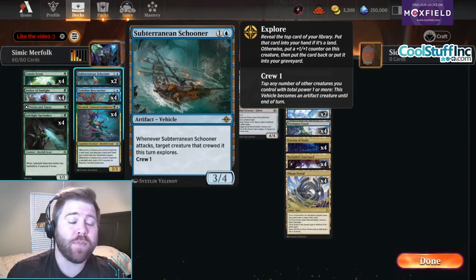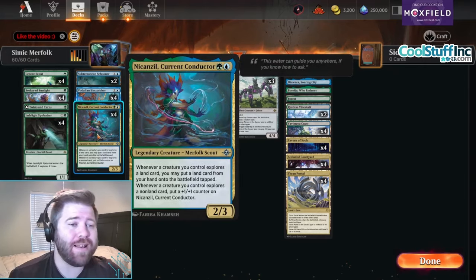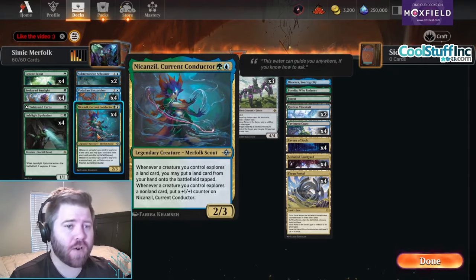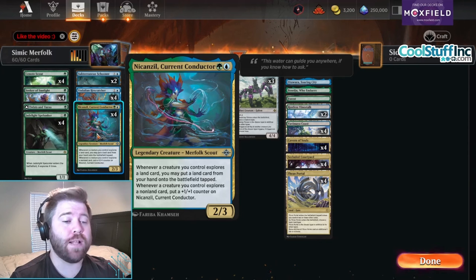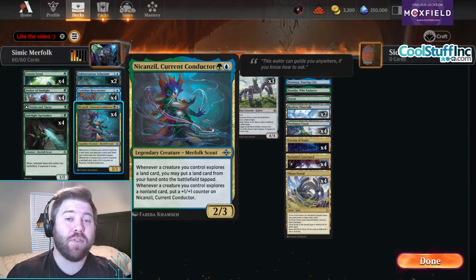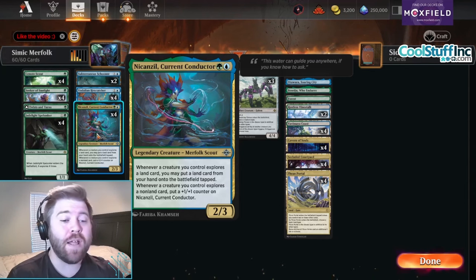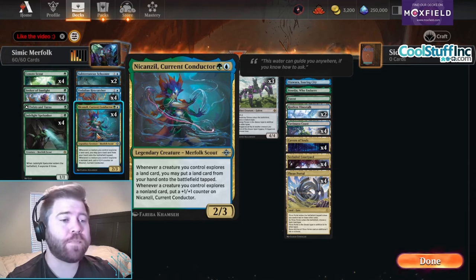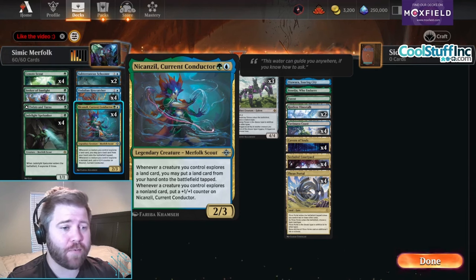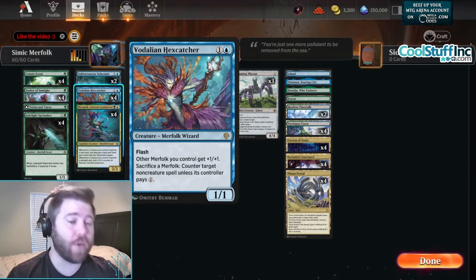We have a new card here - Nicanzil Current Conductor, two mana two-three legendary. When this explores a land you may put a land from your hand on the battlefield tapped, which is absolutely absurd. Whenever a creature you control explores a non-land, put a one-one counter on Nicanzil. That's really cool - it gets a counter for other things exploring.